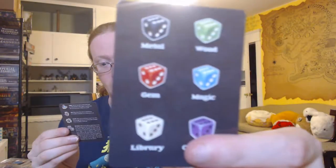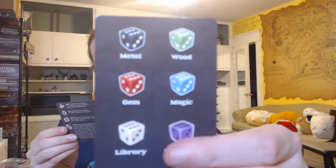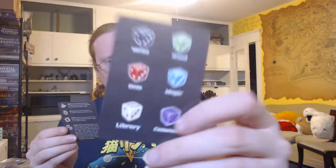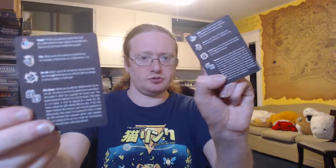The colors are: metal for black, green for wood, red for gems, blue for magic, white for library, and purple for cemetery. And on the other side of that card, two copies of the same card showing the basic things you can do.